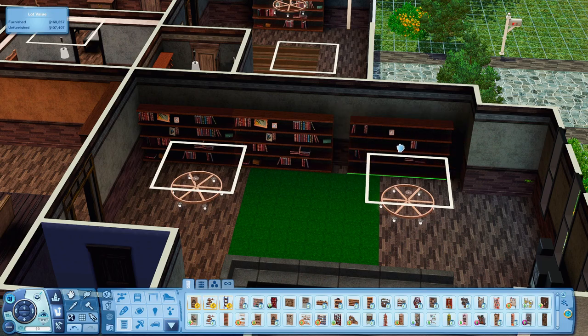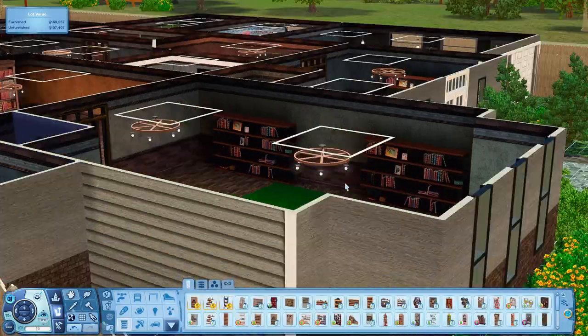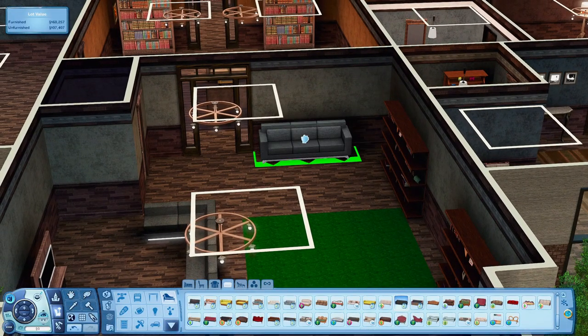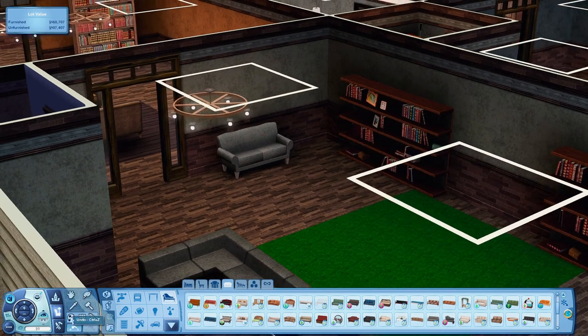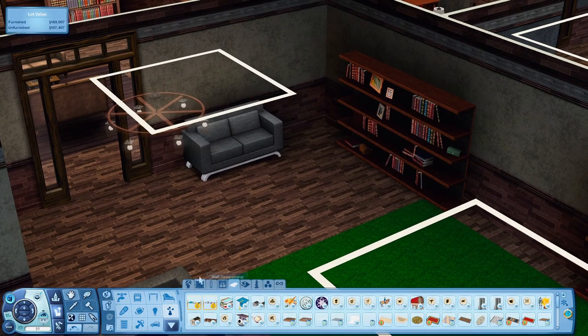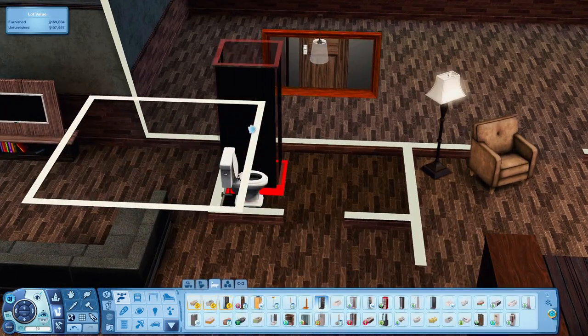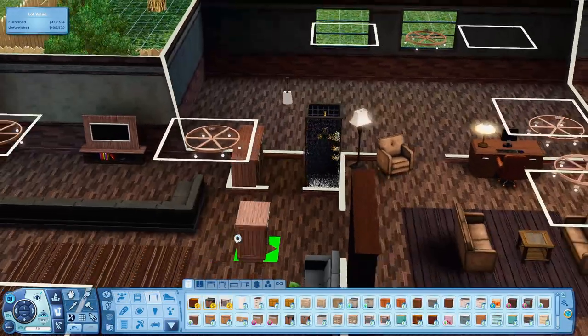This right here is the living room. I wanted to put a TV that sits on the ground, and I had to put some windows up right behind it to let in a little more light. I also put a stereo and a rug to fill up some space. I did this really cool thing with both of those bookshelves — I tried to put three but there wasn't enough space, so I put them with a little end table in the middle with a lamp on top. It has a really nice effect. I also used a couch from store content — I was going to use the one from Late Night but I didn't really like how it looked.